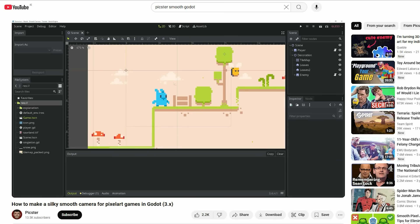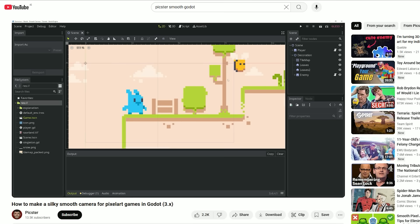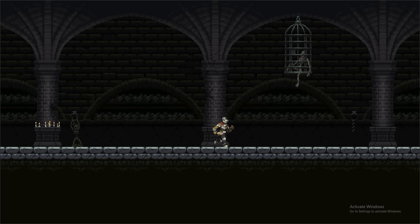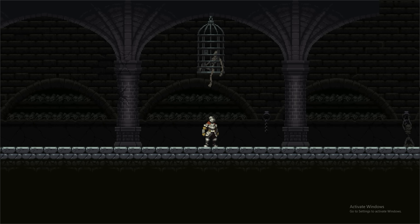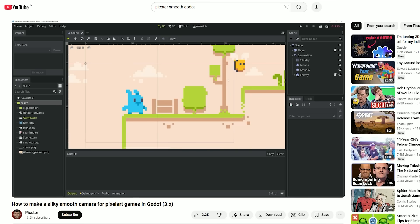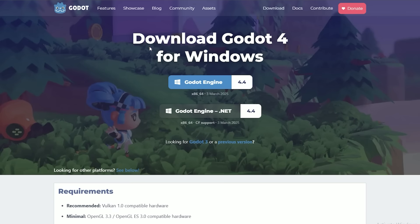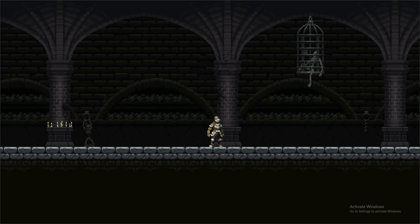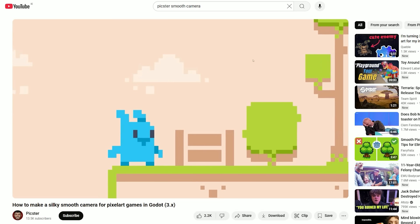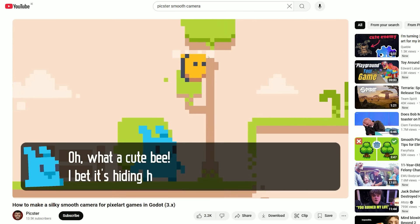But it was a tutorial for Godot, and I had been learning Unity until now. This one problem was enough to make me learn an entire new game engine, although I had one last roadblock — it was an old tutorial for Godot 3, and I wanted to use Godot 4, since it added features I needed, and it did not work for Godot 4. The tutorial was also to have the camera follow the mouse cursor, not the player, so I had some work to do.